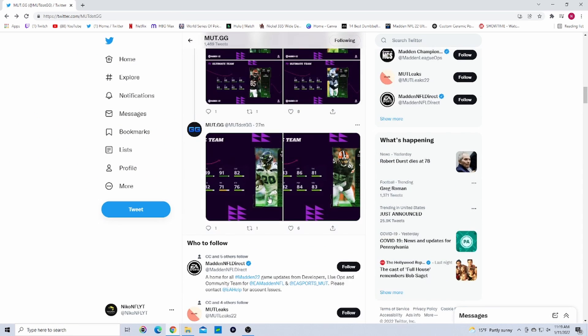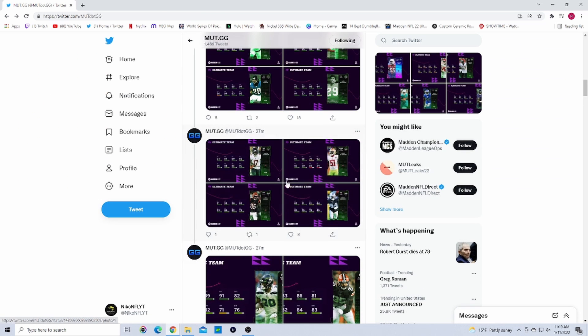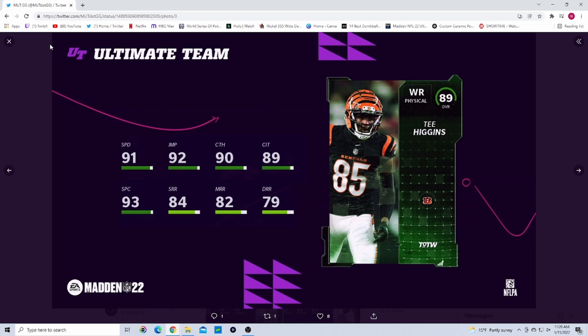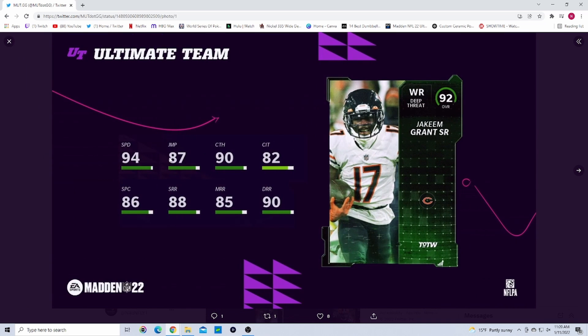For set pieces we get an 85 Rashaad Penny, and Myles Garrett gets a plus-one for his game against the Ravens where he had that strip sack and returned it for a touchdown — making him an 89. We also get Randy Gregory for his game against Washington, and Tee Higgins for his game against the Niners. At 92 we have Azeez Al-Shaair for the 49ers in his game against the Bengals, and Jakeem Grant with 94 speed — a pretty good budget card if you do the solos.